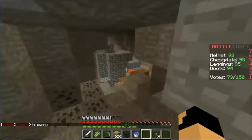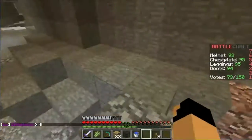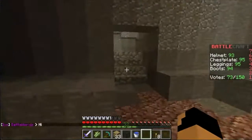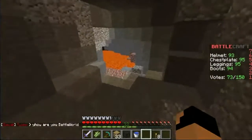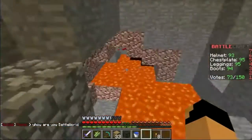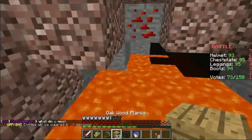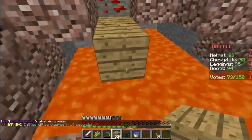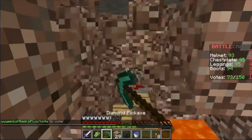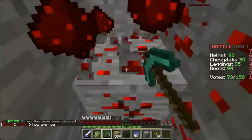Let's look — Unbreaking — what are you doing? Are you enchanting without books? I'm enchanting with books, with bookshelves. No, I mean I'm literally using a book. Oh, you're using the enchantment books? Yeah, I have a couple of those. I have three — I think I have Sharp Five, Power Four, and Prot Four. I'm using Unbreaking on all my diamond stuff so it'll take forever.